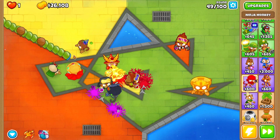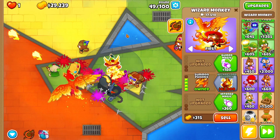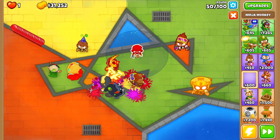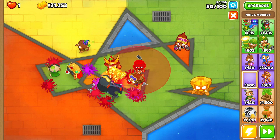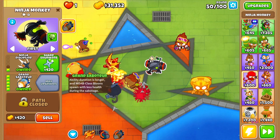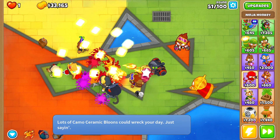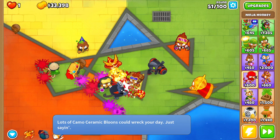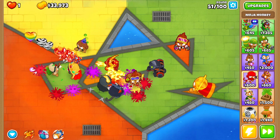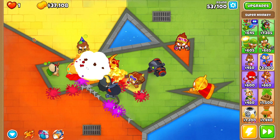There are a lot of fortified ceramics — I could use my phoenix ability and oh my god it is destroying everything! I did not realize how powerful this ability was. We also have the transforming tonic just in case. It's round 50 so I'm putting another ninja in the range of this alchemist — and yes, we get more camo detection plus an absolutely amazing ability: the grand saboteur, which halves the health of MOB class. We have camo ceramics here which we're actually struggling against, and the sun avatar isn't doing damage without ultra vision.